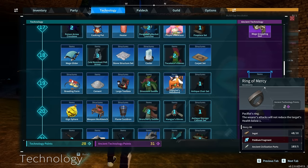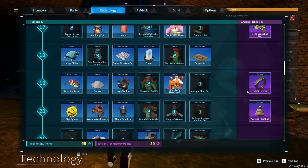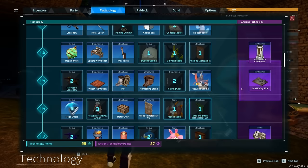The other amazing thing right here is the Ring of Mercy — a pacifist ring. Attacks will not reduce the target's health below one, basically like a false swipe. When you're out hunting pals trying to catch stuff, you make yourself a Ring of Mercy and go to town — it only takes their health down to one. This is for your character only.